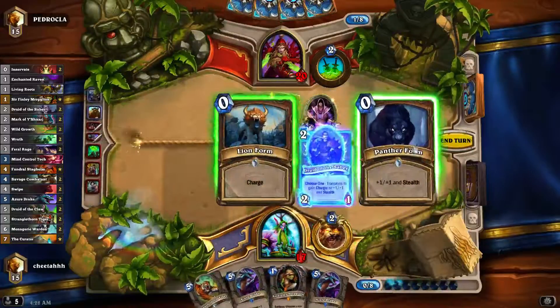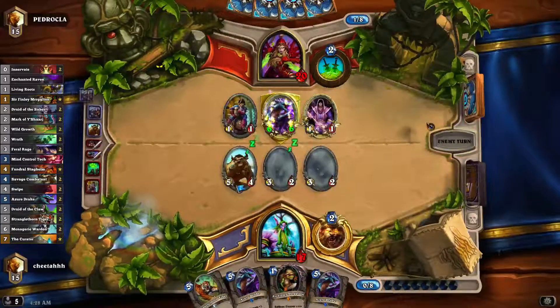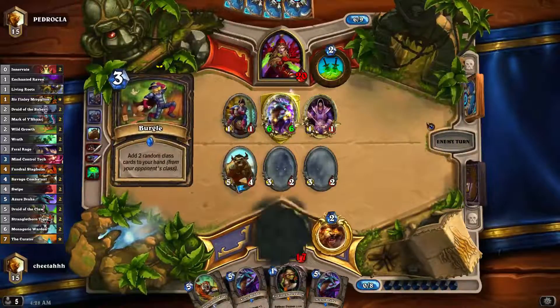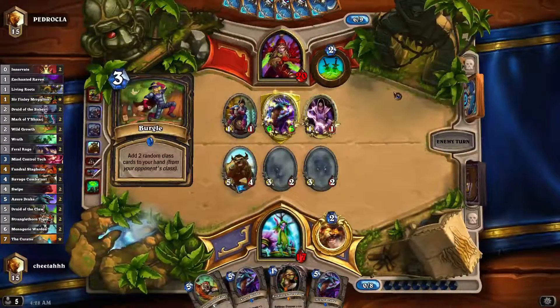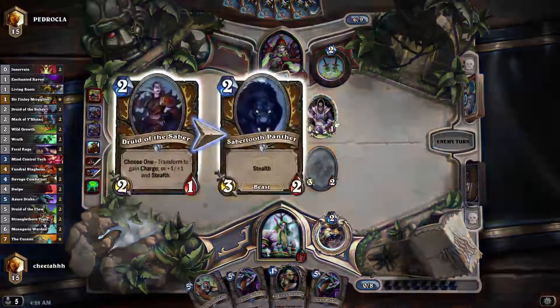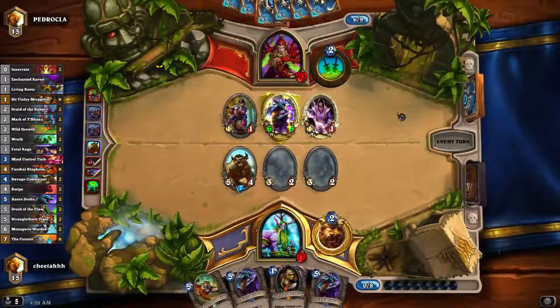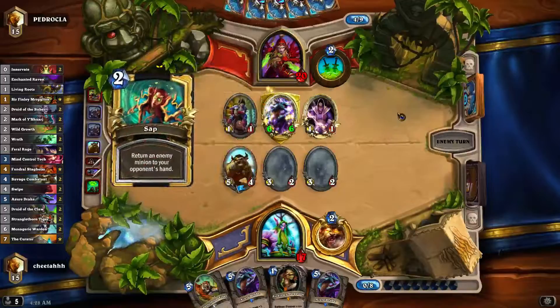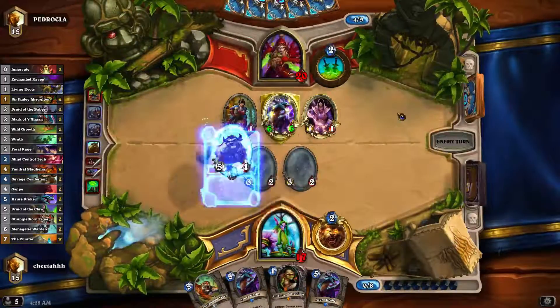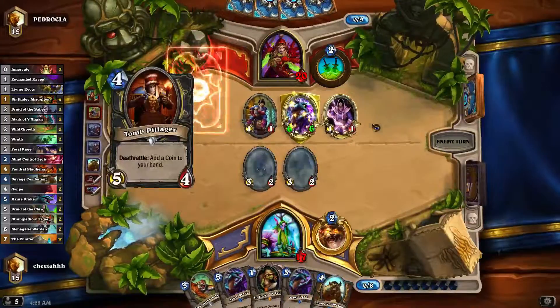He doesn't have Fans, he's not going to run Blade Flurry. I risk dying by not healing myself — with Murgleton hero power trade — but my board is much better. If I don't die this turn then I'll have a much better chance of recovering, and he used a lot of his burst — he used both of his rates. At least my two stealth minions can take out the Azure Drake.